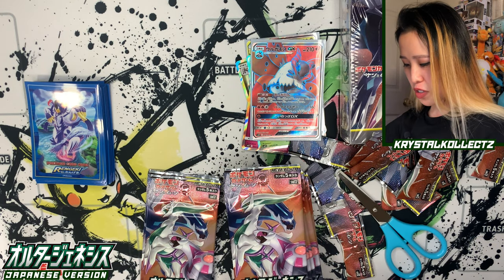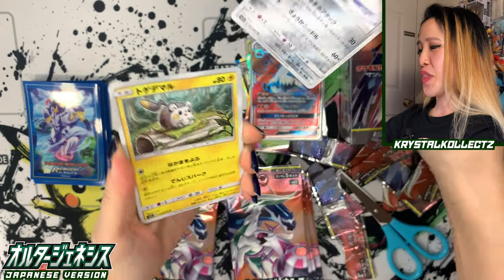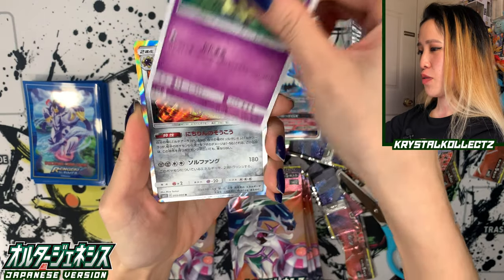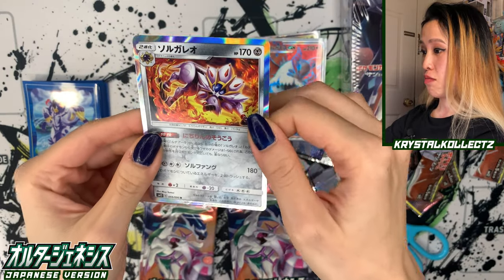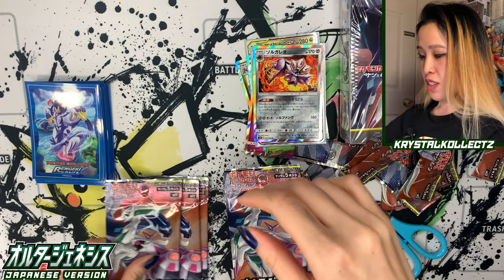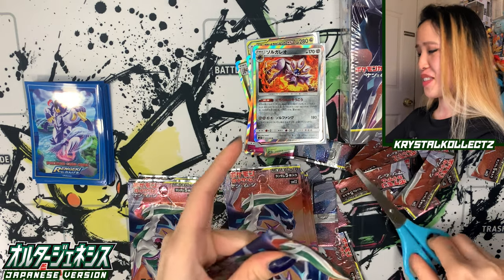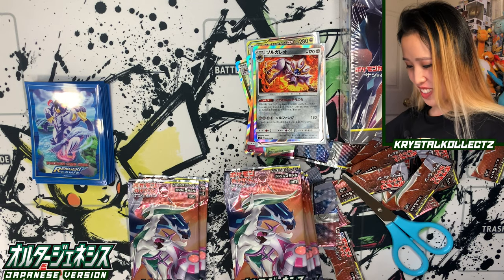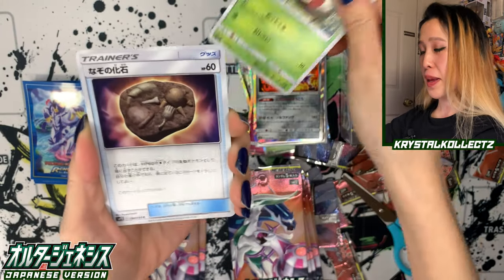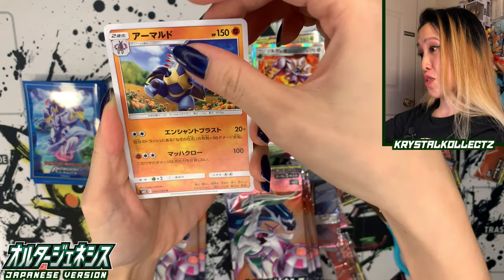I'm trying my best to remember to put the piles on the correct sides. We got something shiny — Cosmoem and Solgaleo! Very nice. First time pulling it in Japanese too. So very cool. We'll see what the next box says — if the secret rare is on the left or right side. There's so many awesome cards in this set, I want to get more now. Usually you only get one secret rare in the Sun and Moon era, except maybe Dream League — I did pull two from that.